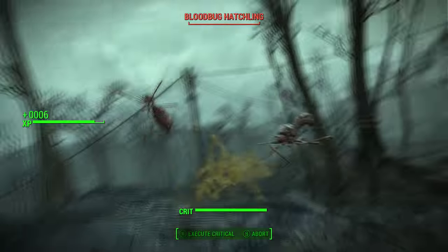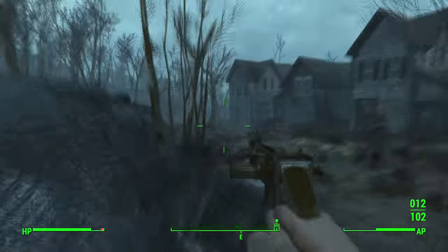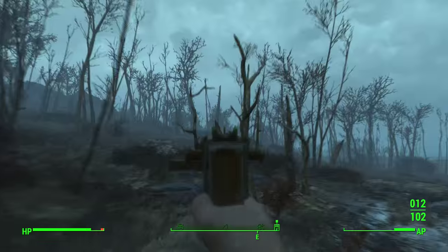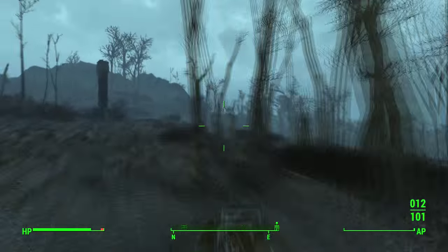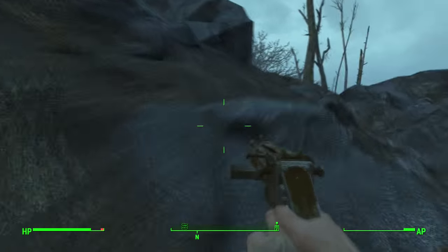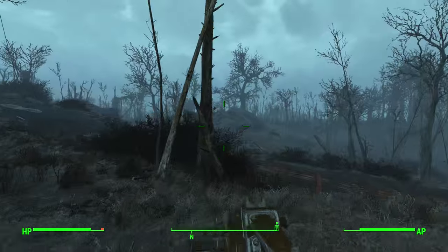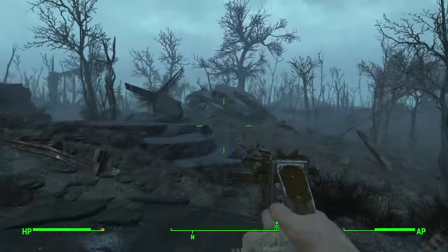From here you're basically just going to go straight. Follow along with where I go in the video — you'll go straight until you see a satellite in the distance, which you continue working towards until you get to a big plane crash. I believe it is a Brotherhood of Steel plane that has crashed, or at least it looks similar to those from Fallout 3.